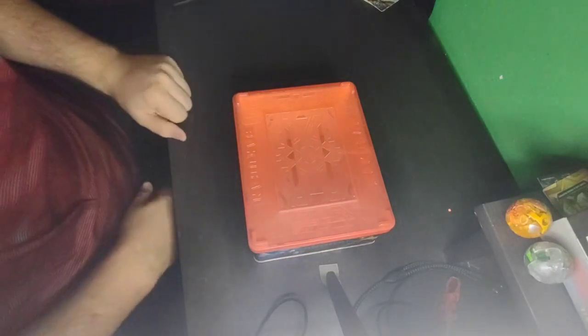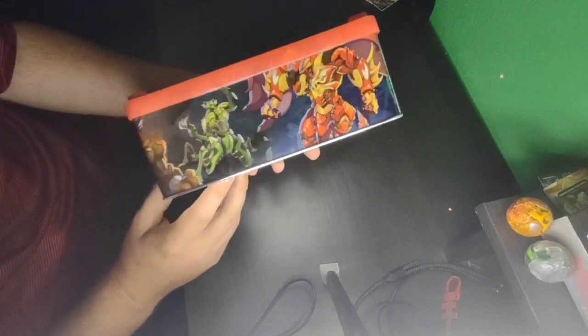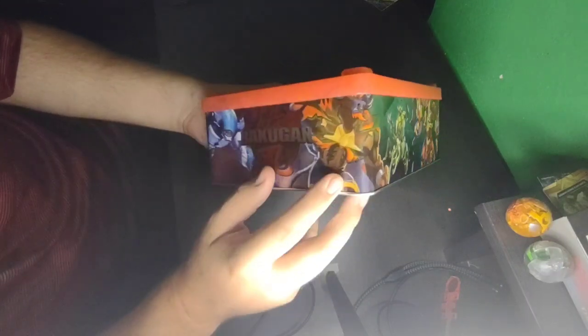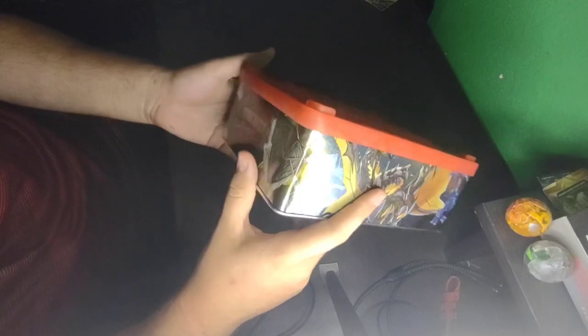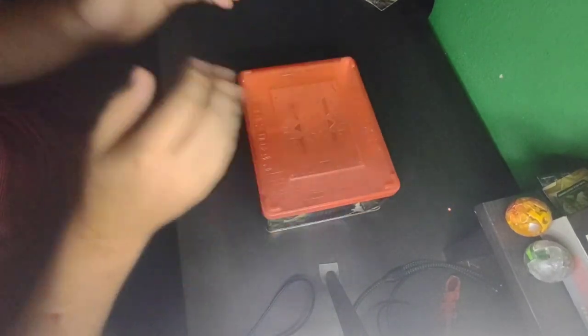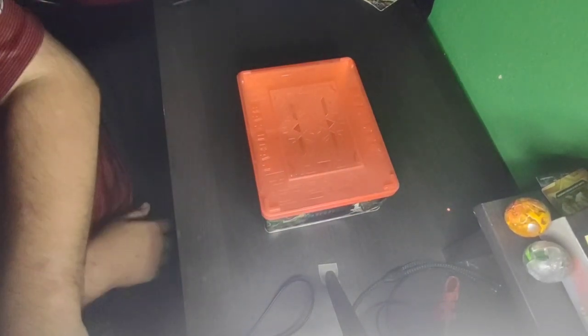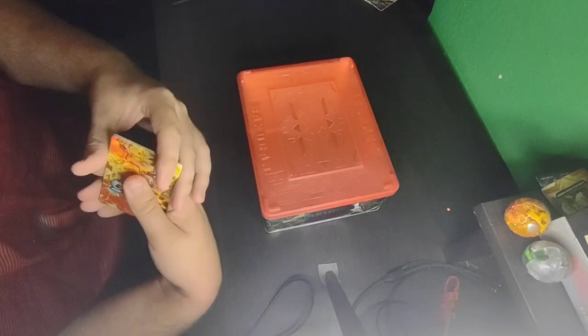The G3 Bakuten — here it is. It's got pictures of all the main character Bakugan on it: Dragonoid, Mantid, Bruiser, Hammerhead, Nilius, Ventri, and Trox. Pretty cool, let's get into it.